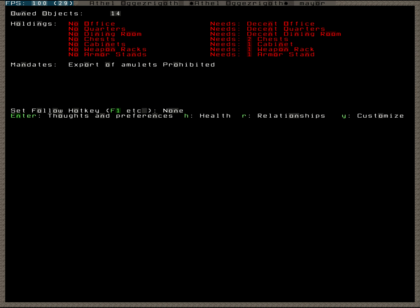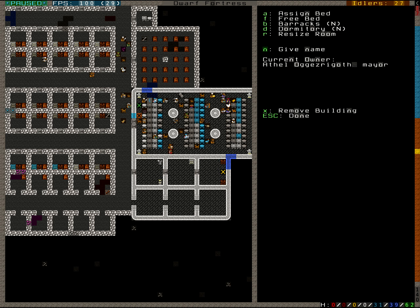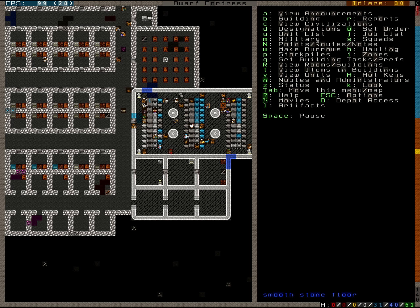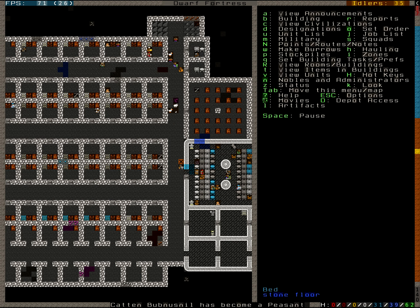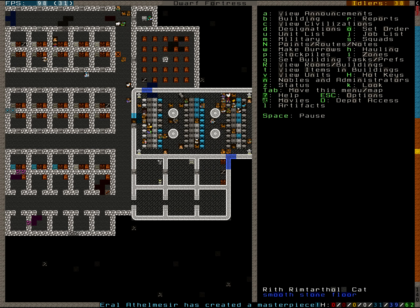Our mayor needs an office, quarters, a dining room, chests, cabinets, armor stands, and weapon racks. We are currently on that. This shall be the bedroom for our mayor, who currently doesn't have a bedroom. I think we still need to give him better quarters. He has a smooth floor and fancy stuff, so I don't see why he's not happy with his quarters. Yellow might mean his demands are actually over-fulfilled - we'll see about that.